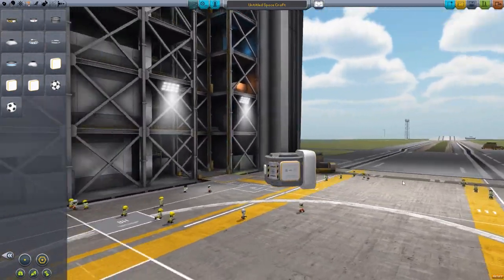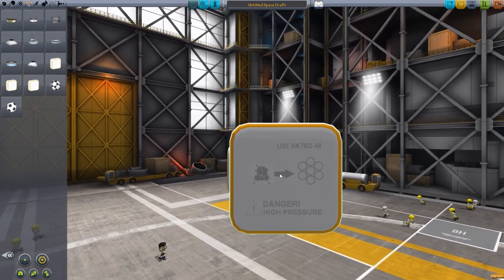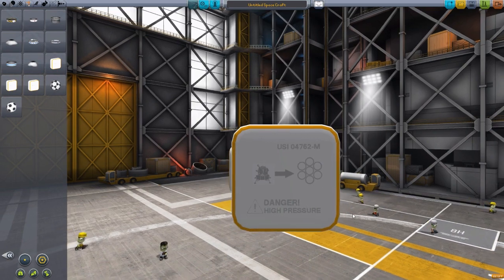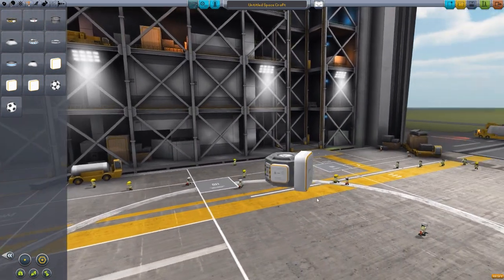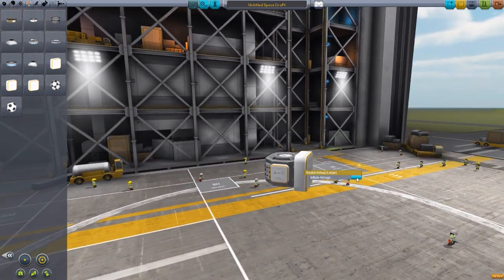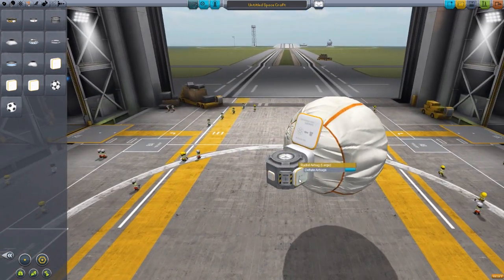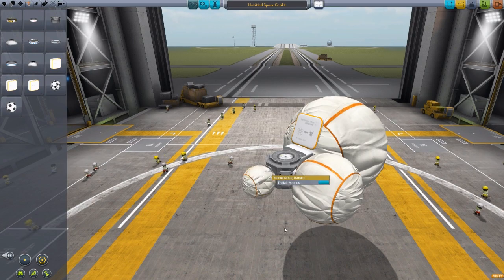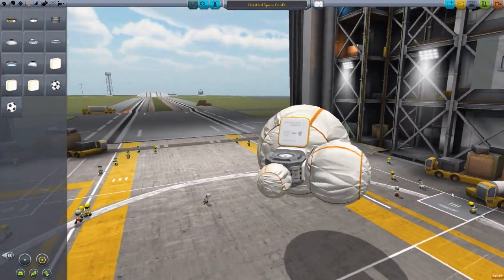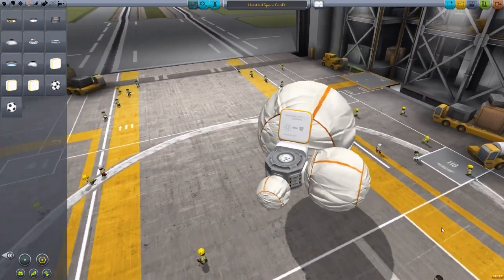All three sizes have the same sort of texturing, and this lovely little capsule here with the airbags deployed has a nice 'danger, high pressure' label — I like that little detail. When deployed, we can just inflate one right here in the VAB. Bam, there we go — a giant airbag. And they can of course be deflated afterwards. But these are the three sizes available from this mod.